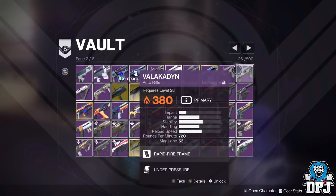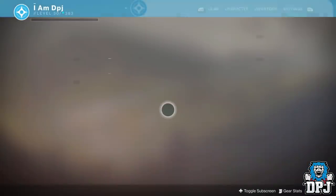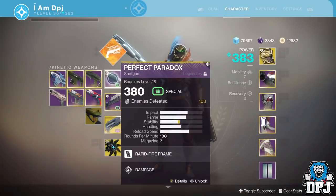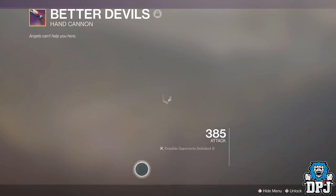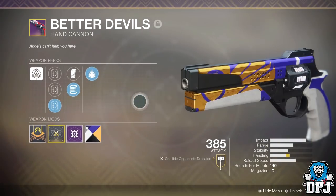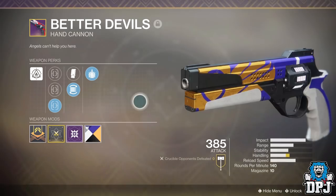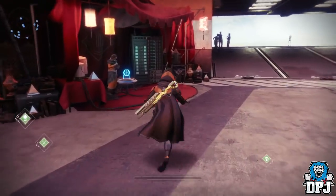I've got my two Valkyries here. Let's have a look at the mods — these are now locked into place. This is my Better Devils, and we know Better Devils will carry into Year Two so we'll be able to drop it with random rolls. I'm not sure if you get one right now, will it have random rolls? Let's try and get one and see what happens.